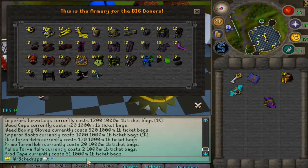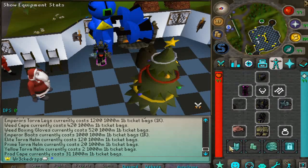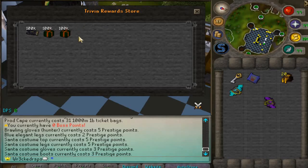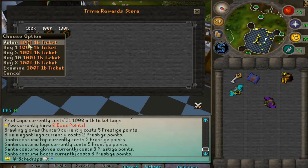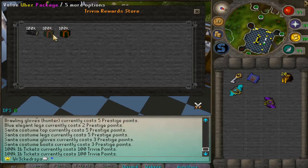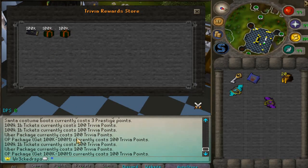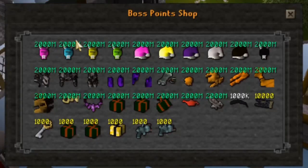The prod cape in there is 31,000 million one bill bags — that's insane, but super worth it. There's also a nice prestige point shop with cosmetics and different skilling gauntlets, trivia reward items including an uber package, OP package, and 100 trill one bill tickets — only 100 trivia points each, which is actually not bad.